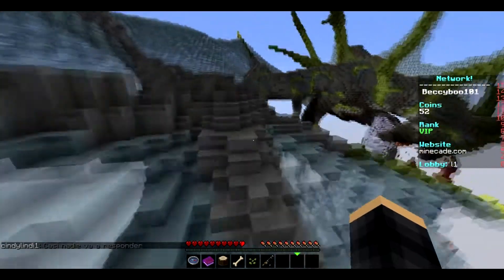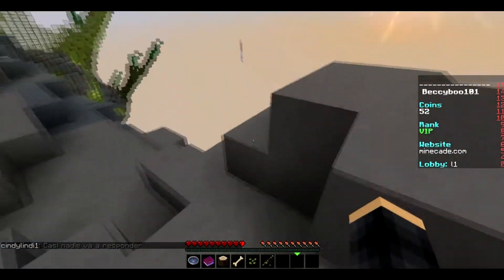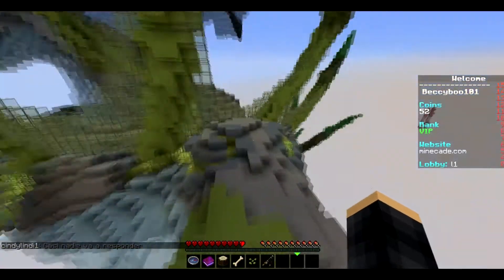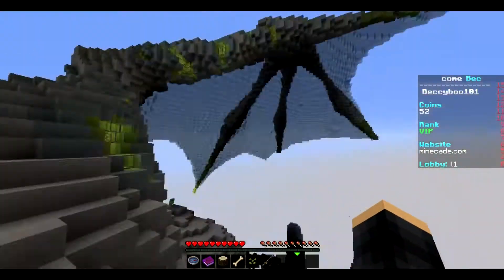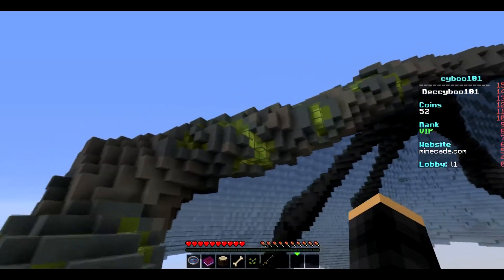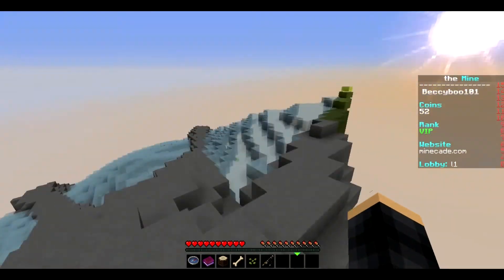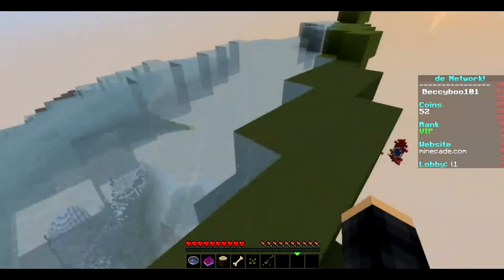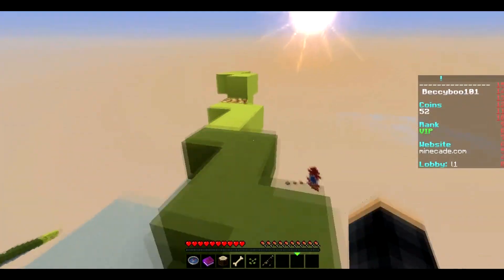VBOs are basically a new way that Minecraft renders everything, and it's much more efficient. When you have it turned on, it increases your frame rate and overall Minecraft performance by five to ten percent, which is awesome. It might even increase it more in the future, but for now it's ten percent more frames per second. It doesn't change anything visually in-game — it just makes the game much faster.